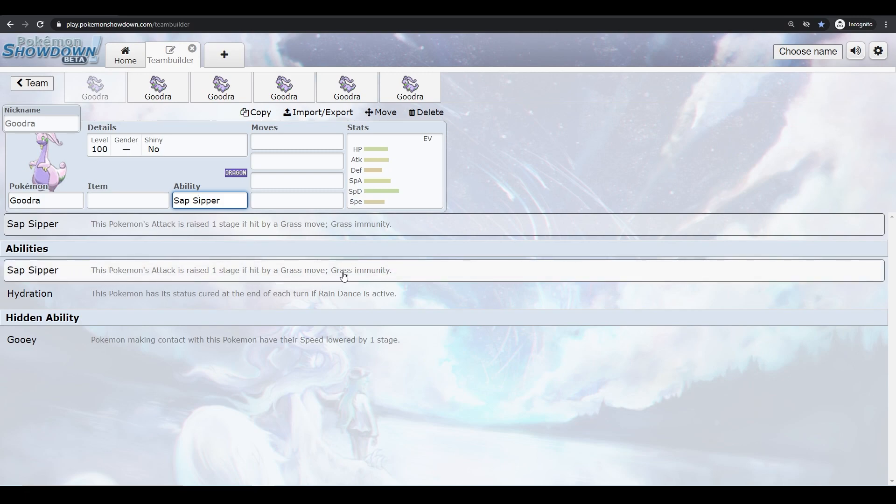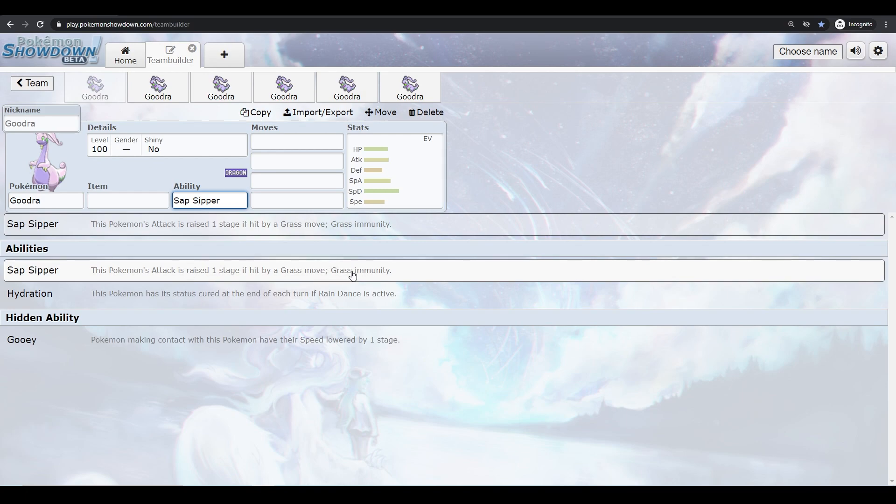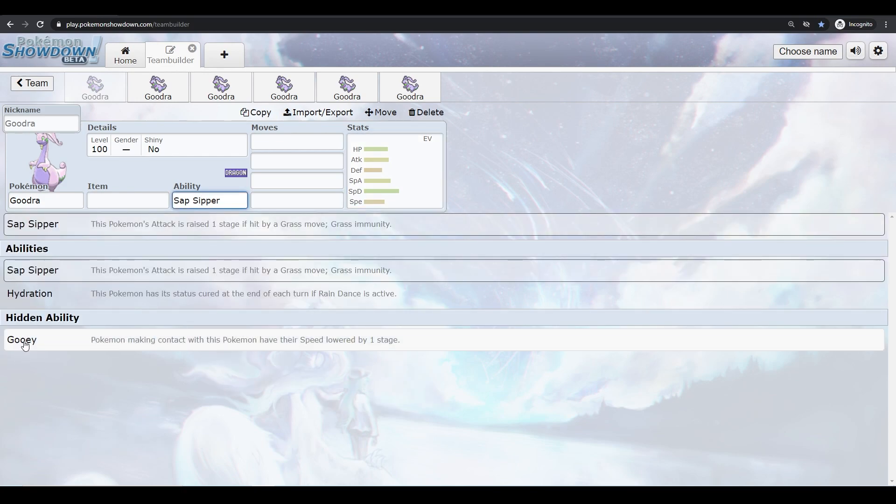Sap Sipper gives you a free immunity to Grass, and if you're running a physical set with 100 Attack you get a free +1 Attack, which is really good — plus the immunity alone is great, giving you a free switch-in. Gooey is good too because you have 80 base Speed, so you can make use of it against things slightly faster than you. If Goodra gets KO'd, you can bring in something that needs the speed and it'll have a pretty much free outspeed.